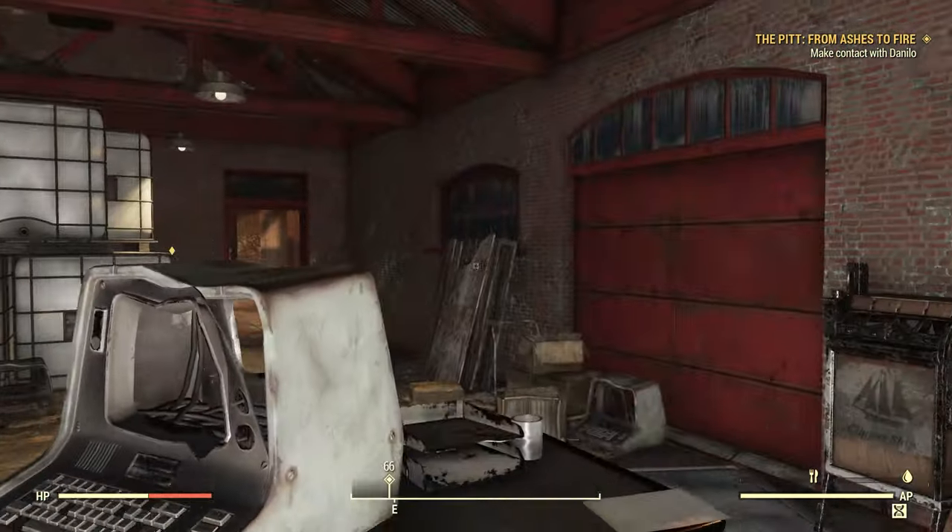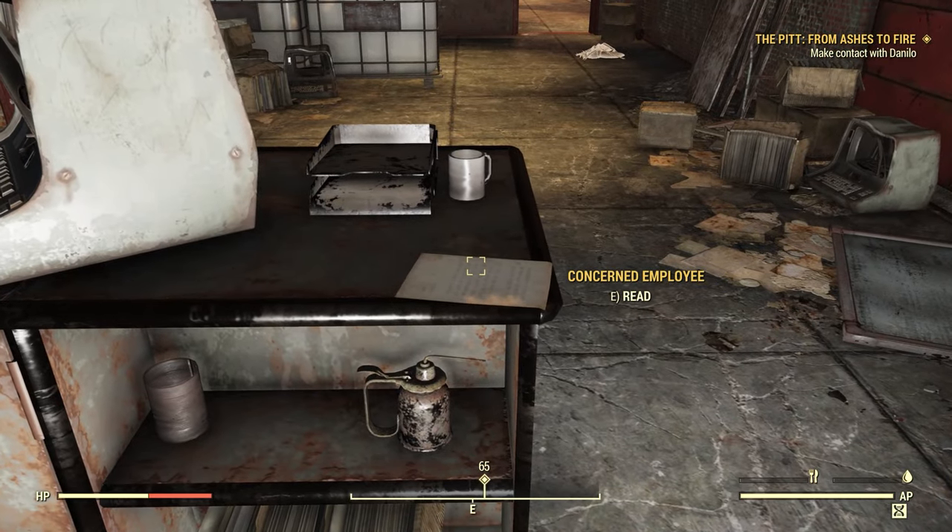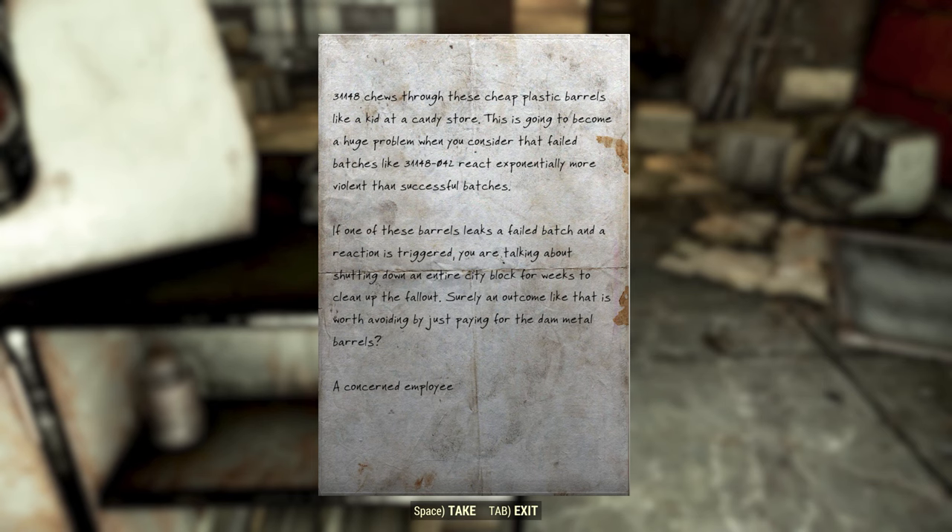We'll learn a little bit more about that when we learn what PID-31162 is. And here's the 'Concerned Employee' note: 'PID-31148 shoots through these cheap plastic barrels like a kid at a candy store. This is going to become a huge problem when you consider that failed batches — like 31148-042 — react exponentially more violently than successful batches. If one of these barrels leaks a failed batch and the reaction is triggered, we're talking about shutting down an entire city block for weeks to clean up the fallout. Surely an outcome like that is worth avoiding by just paying for the metal barrels? — A Concerned Employee.'